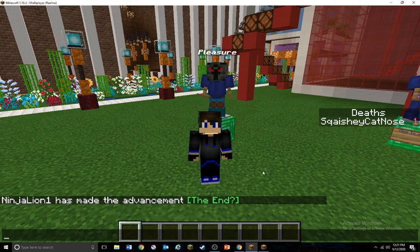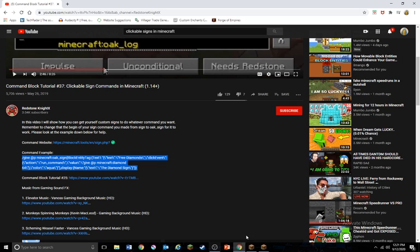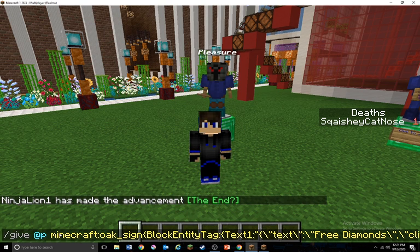I found this command on YouTube by the Redstone Knight X, and this is the command. I'm going to copy it, come back here, click paste, paste the command from the description, and here you can see the command. So let's go to the beginning. First we have: give @p nearest player minecraft:oak_sign.